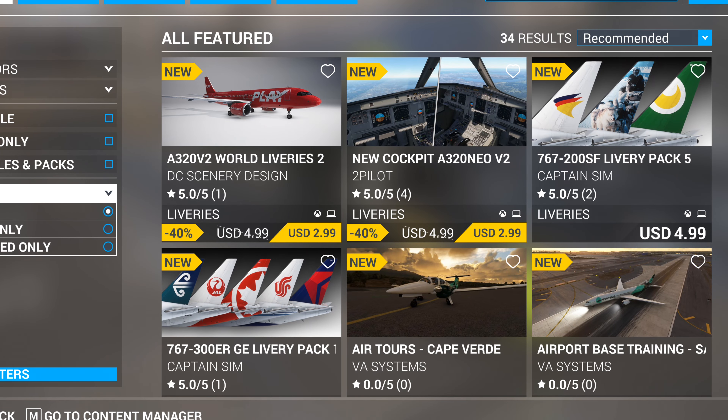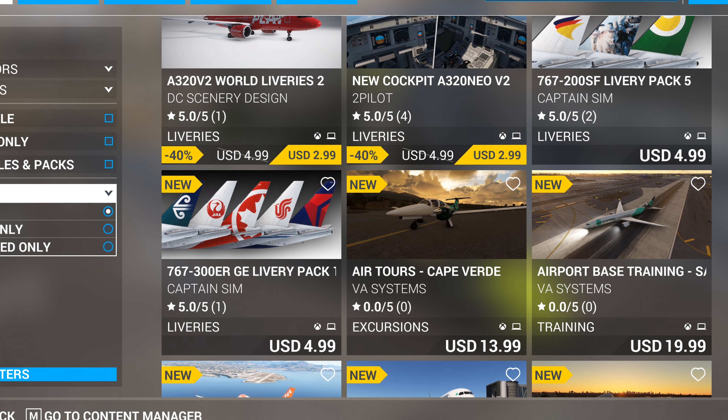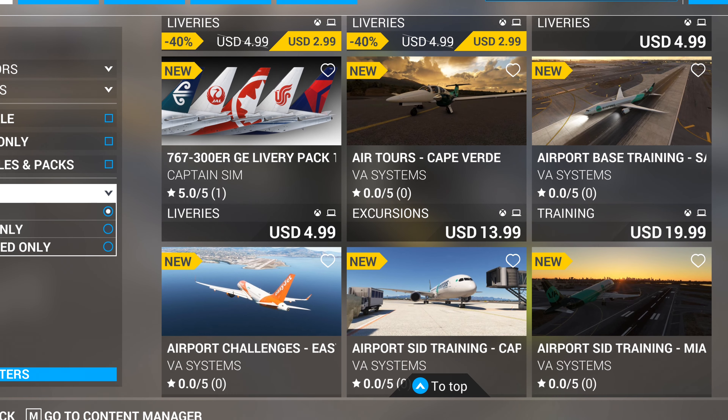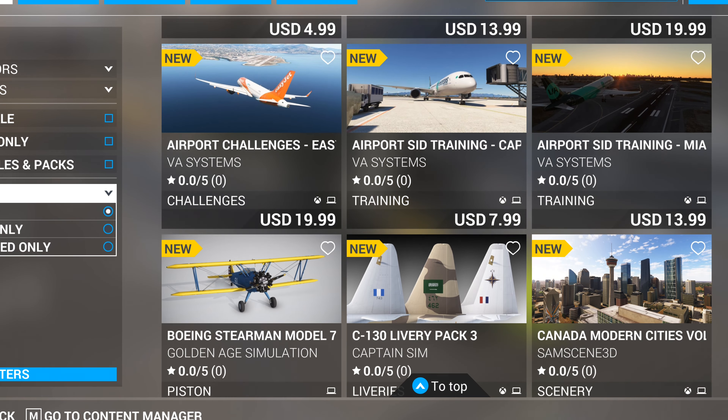All right folks, my first marketplace update on PC. As you can see, all the icons have an Xbox and PC in the corner. I'd love to see Xbox and PC together — that means no matter what platform you're on, you can get things.